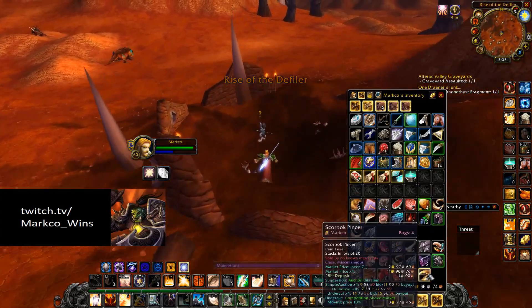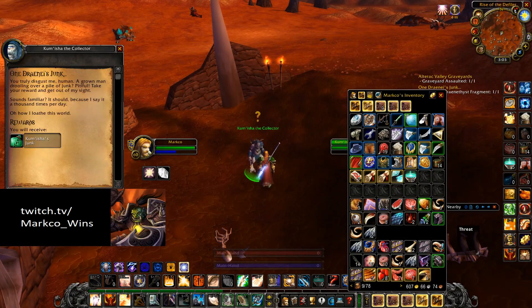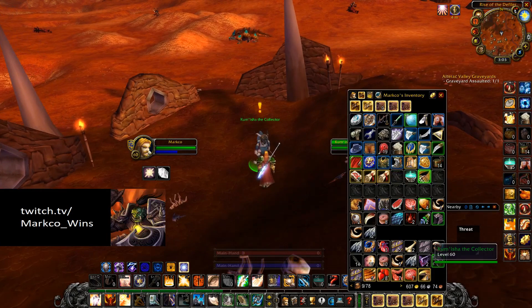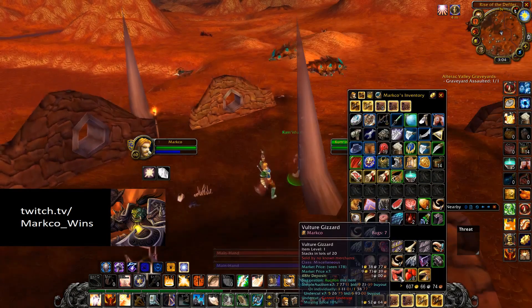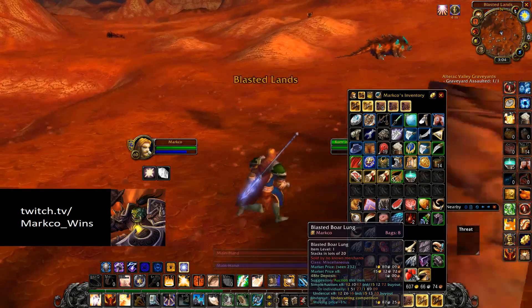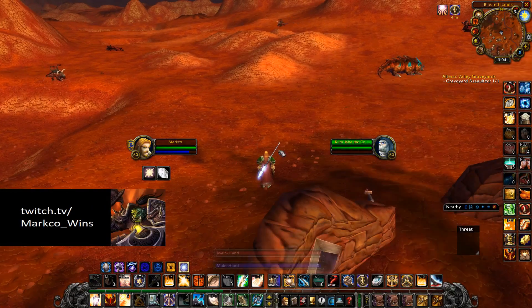Highest priority is going to be the Scorpid Pincers. Right now each of them sell for almost three gold on my server. Raiders don't want to come out here and farm these items for their raiding buffs. Make sure you accept the quest again every time you turn it in and you get a free green each time. Followed by the Blasted Borlang at 89 silver, Vulture Gizzards at a gold 38, Basilisk Brains at 86 silver, and Snickerfang Jowls at 29 silver.